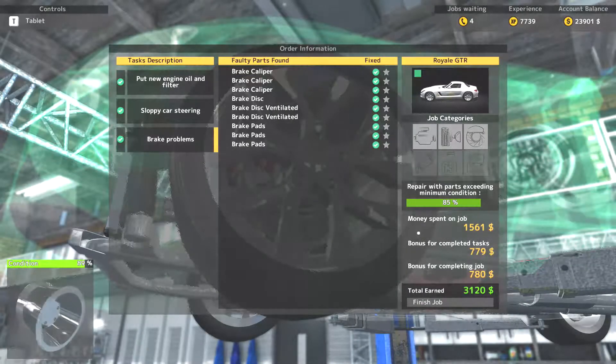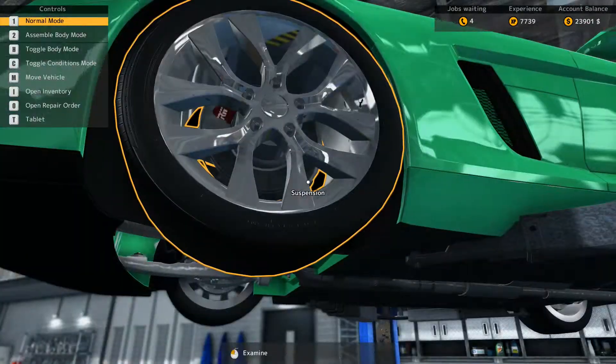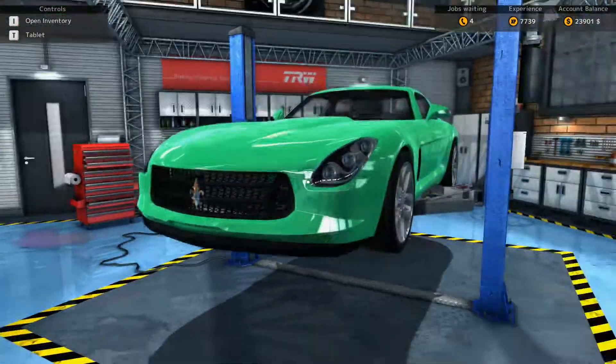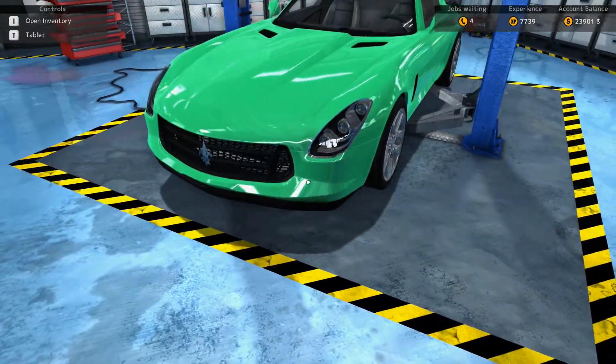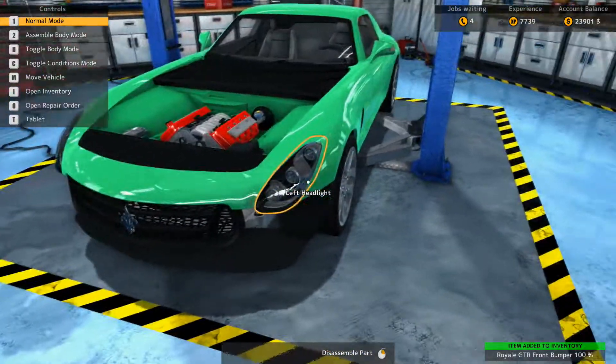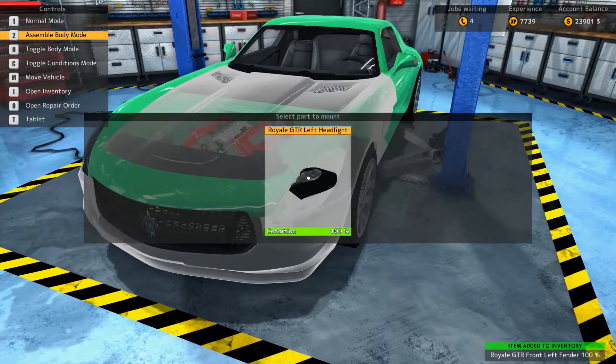Once the job is completed, it will show you the total amount of money you've earned, then you lower the car and send it on its way. One frustrating thing is that when you do this, if you're missing a part, it doesn't always tell you which part is missing — sometimes it does, sometimes it doesn't.